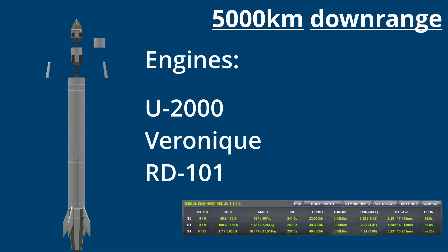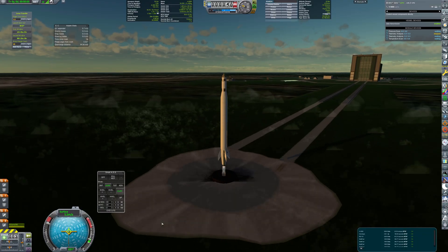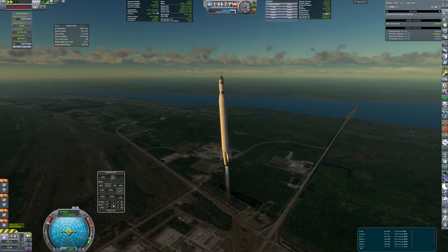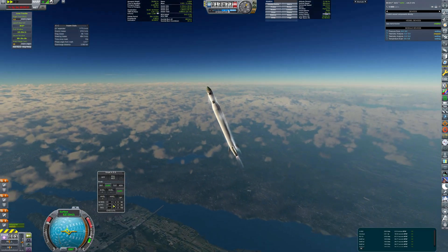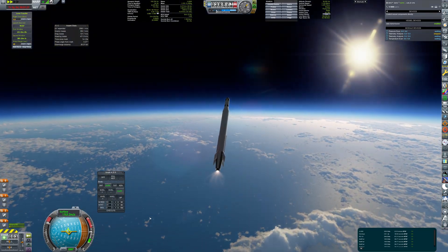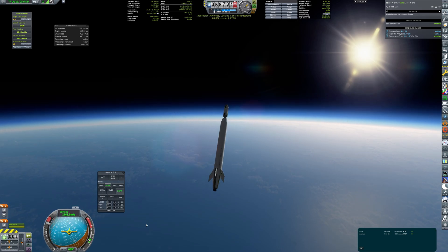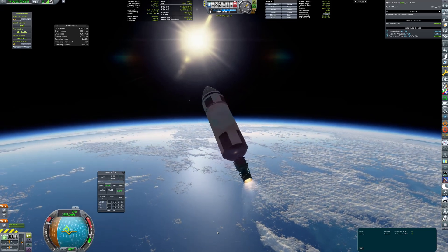Now a step up: 5000km downrange. This one requires 3 stages — RD-101, Veronique, and U-2000. At 7.2km per second, that should be more than enough. Only the first stage is guided; both upper stages keep orientation thanks to spin stabilization. There was a bit of wobble, but luckily it didn't impact the launch much and the contract was completed.